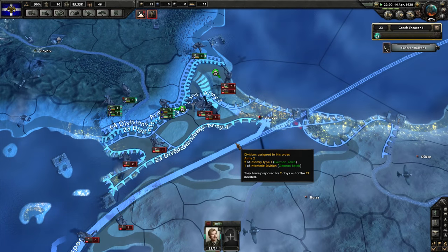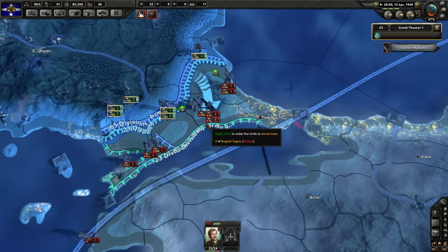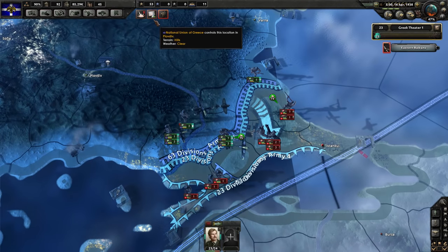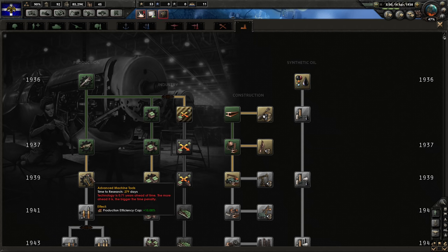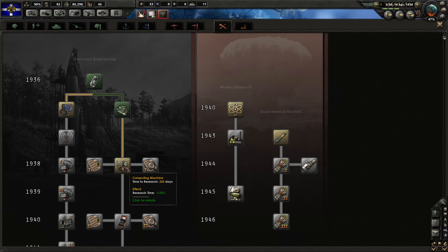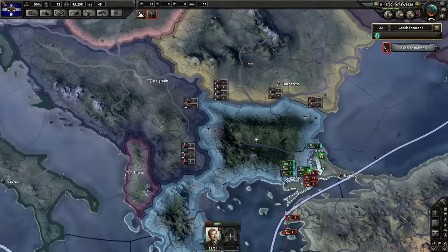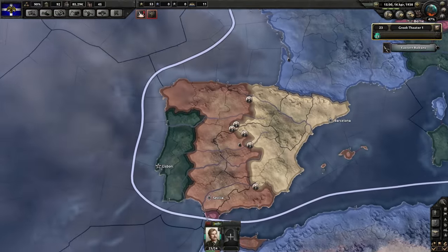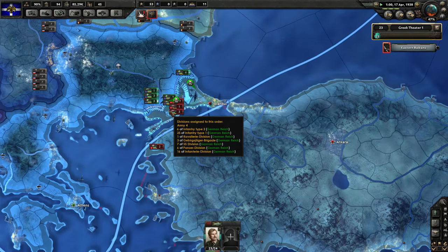We're winning the battles, which is very good. I would very much like to take this territory for Greece, as this is a historical point of contention between the two countries, especially modern-day Turkey and Greece. We're currently pushing our way into Istanbul, but first we have to take Bursa and a few other neighboring regions. Let's go ahead and research computing machines to increase our research speed — always a very good thing to focus on.